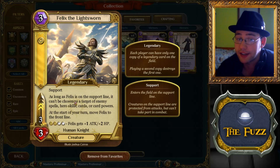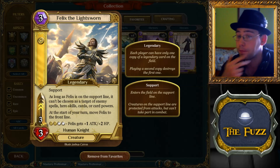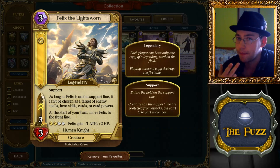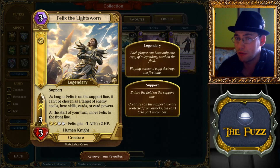As long as he's on the support line, he essentially has a Namir's Blessing on him — he cannot be targeted by hero powers, spells, and all that. At the start of your turn he moves to the front. That's actually really good, because when you play him he goes to support immediately, stays there, can't be killed by almost anything, then moves forward and can attack. It's an interesting counter to something like Rage, since they can't fireball it on the support row.